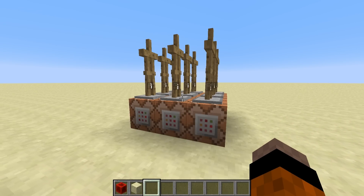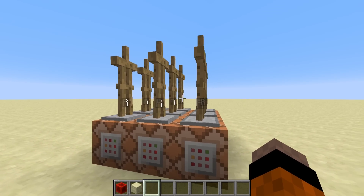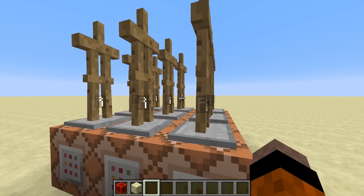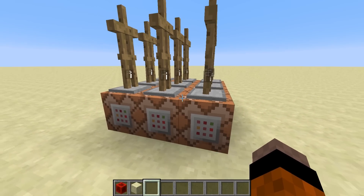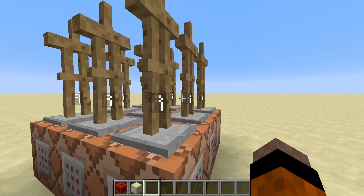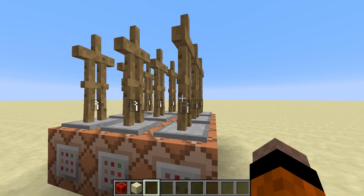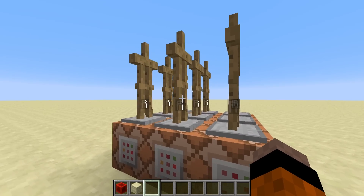This next randomizer is a selector randomizer, where you target a random armor stand and then set the block on top of it — or set the block where it is — to a redstone block. It's sort of similar to how that last one works, but it gives you a bit more control. I prefer this method because to me it makes more sense and I can play with probability a lot easier. For small things it works great; if you need large numbers generated it's going to cause a bit of lag because you are targeting so many different entities.